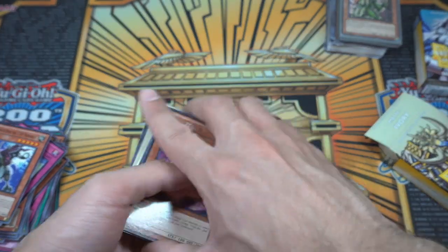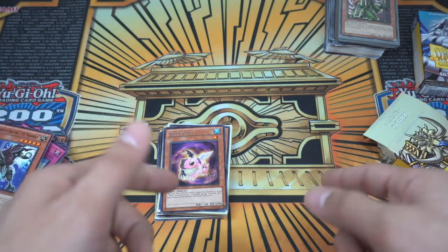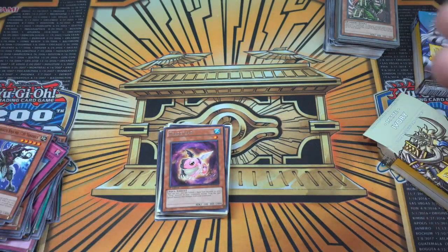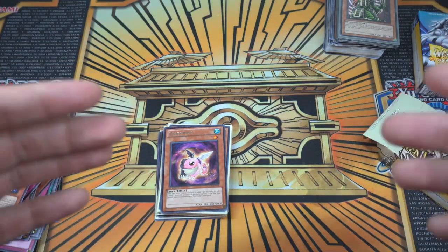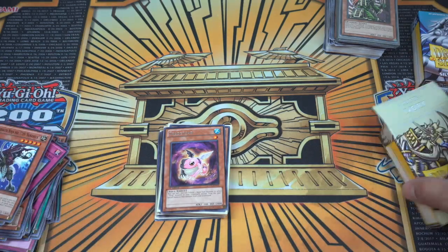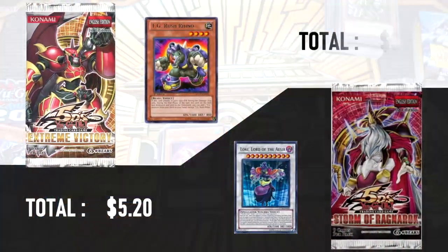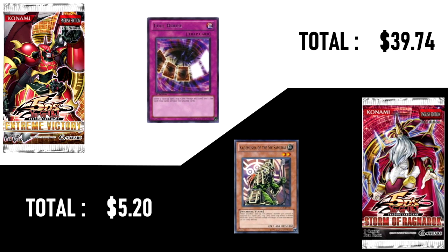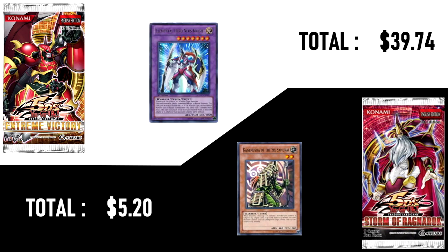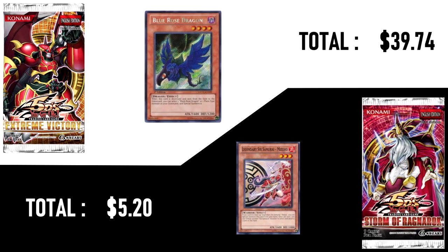I think Extreme Victory won this, but the chart will be right here so you can see. If you guys really enjoy this series and the channel, please hit a like and subscribe. If you're able to support us on Patreon, any penny helps and we really appreciate all your support and love. Put it down in the comment section which booster pack you think won this challenge. Franco from Duel Humor, out — peace guys! Thank you.